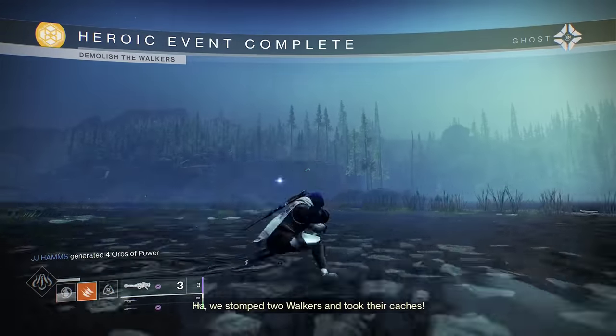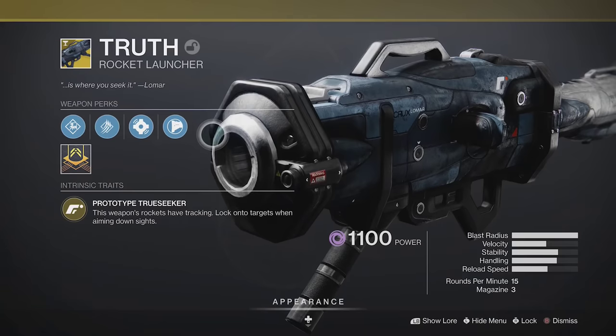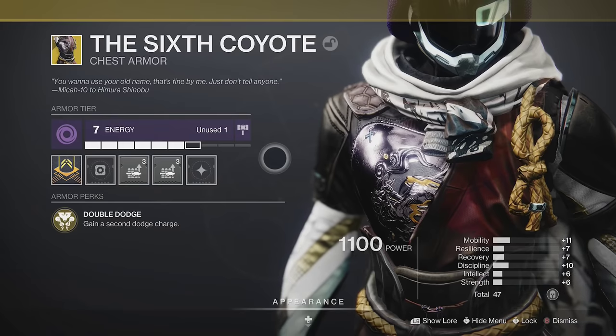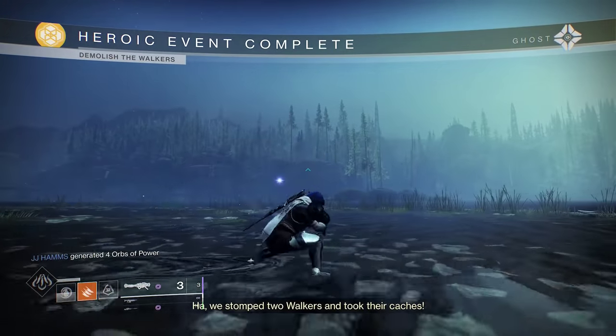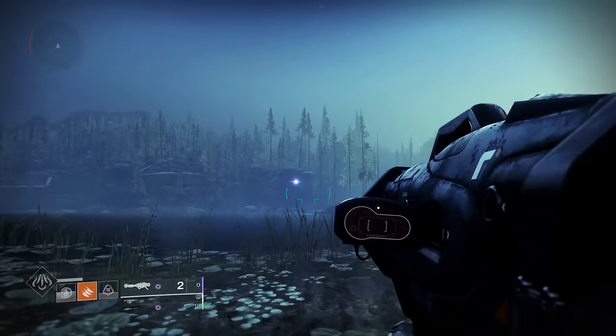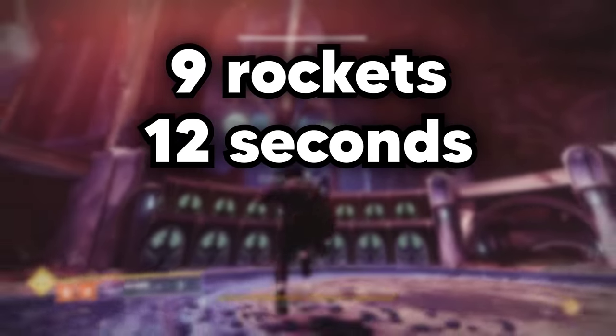Did you know that you can shoot 9 rockets back to back without reloading? Truth can hold 3 rockets at a time, and with double reserve perks, you can hold a total of 9. Pair this with 6 Coyote for 2 Marksman dodges, and you'll be able to fire 3 rockets, dodge, fire 3 more, dodge again, and finish off the reserves. That's 9 rockets back to back without an actual reload, and it only took about 15 seconds.